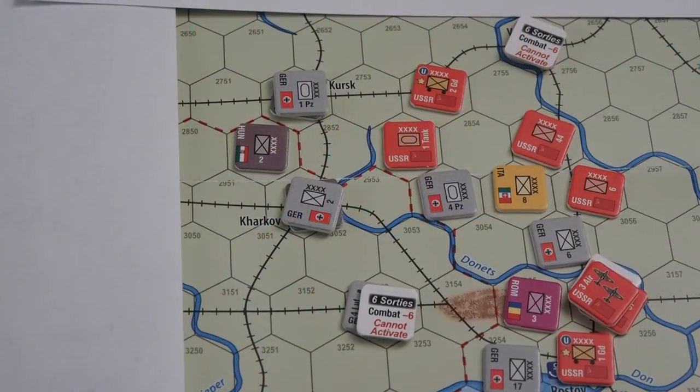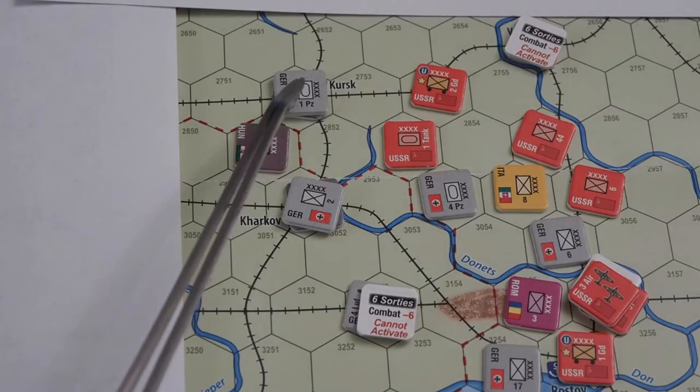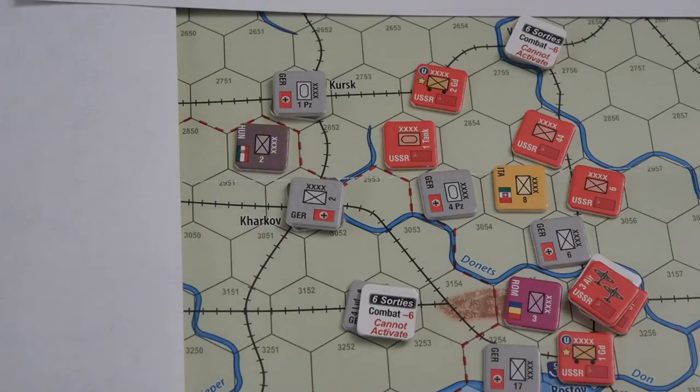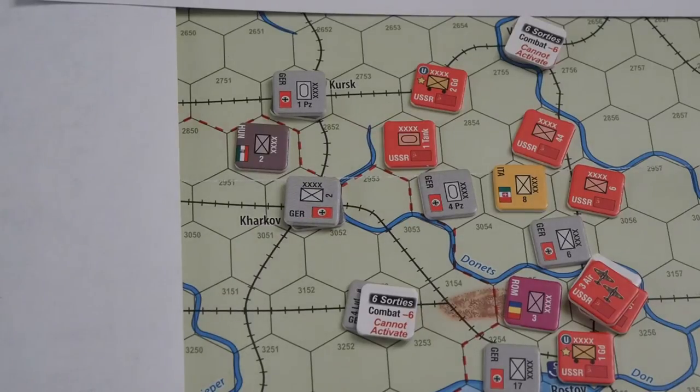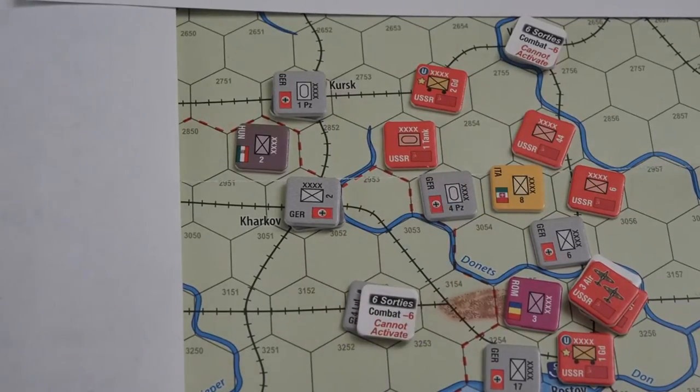If I think about this, I see one weakness in the Axis plan: they have put their Panzers in Kursk, while in Kharkov only the infantry is defending. But to get units down here to attack Kharkov — if I can eliminate this Panzer unit and the Italians, then I can mount an attack on Kharkov. Perhaps.